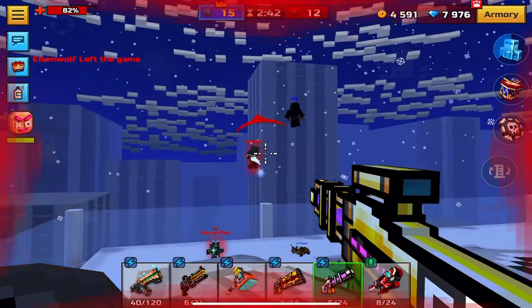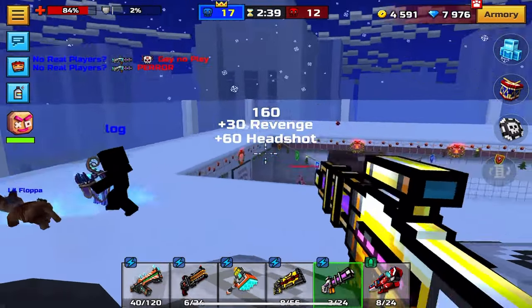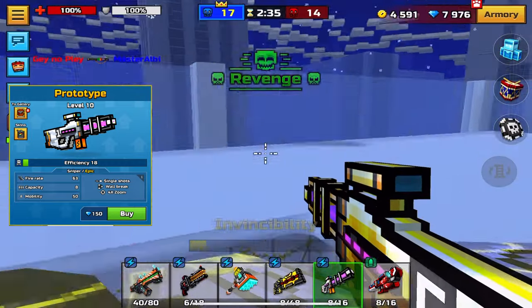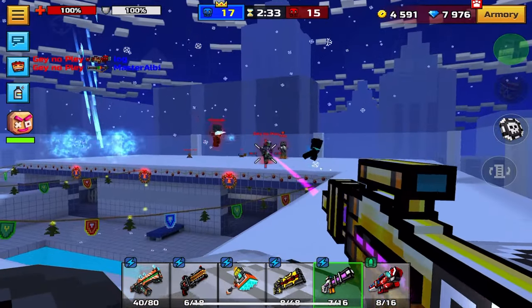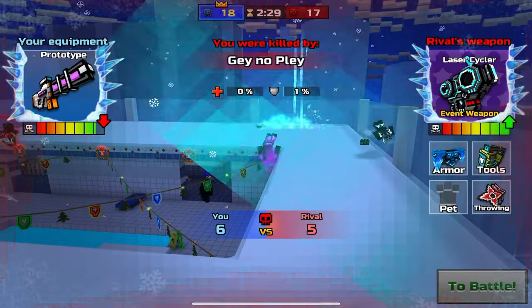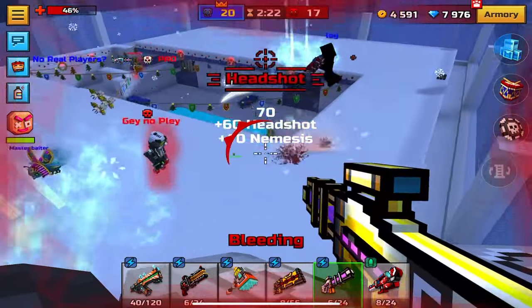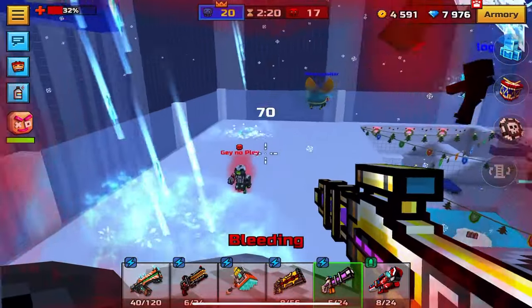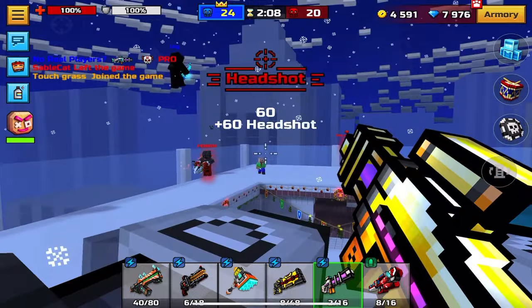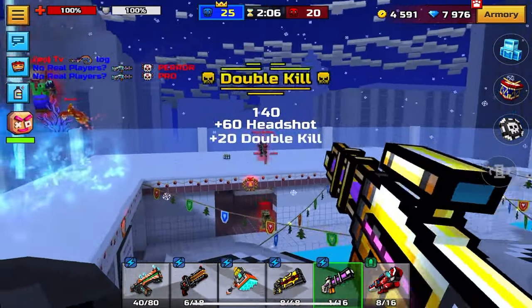Next up we're going to move on to the sniper category. The first sniper I recommend is Prototype. However, I wouldn't really focus on this weapon too much — it costs gems, so it's not really ideal. That said, 150 gems isn't a lot, and it can one-shot headshot and has a pretty decent fire rate, so it is actually a pretty good option. Don't pour every coin or gem you get into this weapon though, because it will get very quickly outranked.